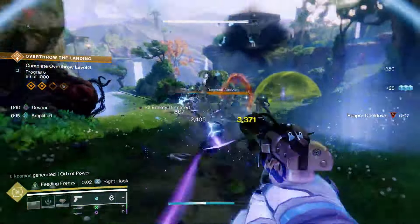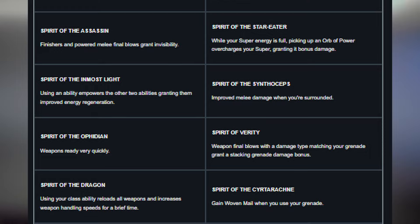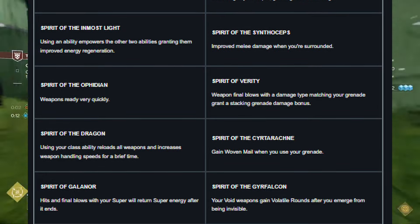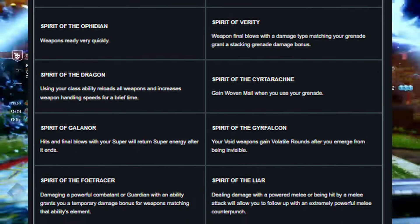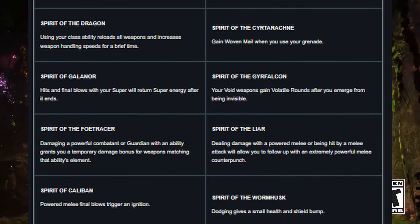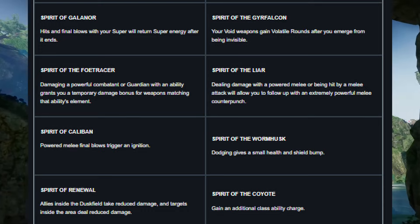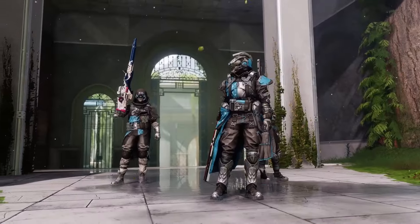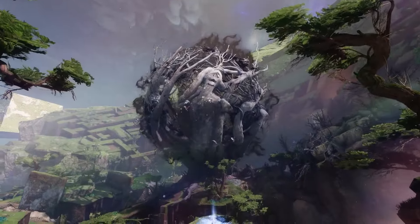Now let's look at the Hunter exotic cloak, called Essentialism. First column: Spirit of the Assassin — finishers and powered melee final blows grant invisibility. Paired with Spirit of the Star Eater — while your super energy is full, picking up an orb of power overcharges your super, granting bonus damage. Next: Spirit of the Inmost Light — using an ability empowers the other two, granting improved energy regeneration — paired with Spirit of the Synthoceps, improved melee damage when surrounded. Then Spirit of Ophidian — weapons ready very quickly — paired with Spirit of Verity, weapon final blows with damage type matching your grenade grant a stacking grenade damage bonus.